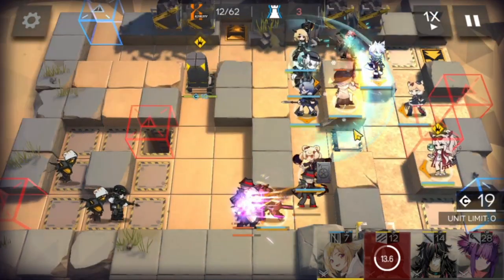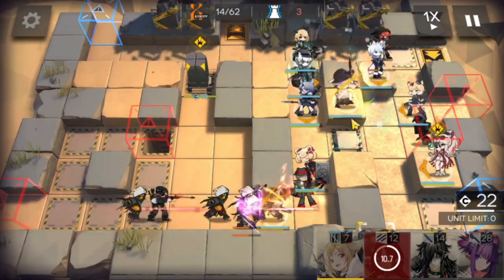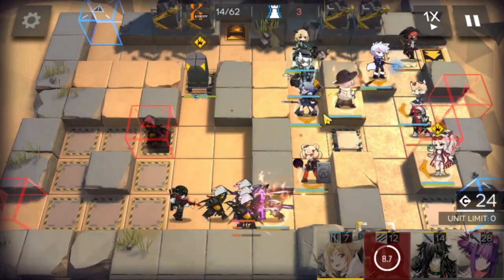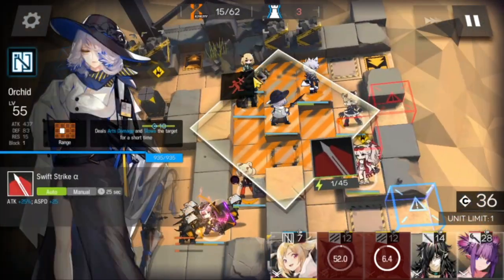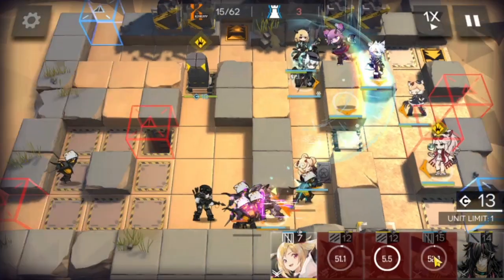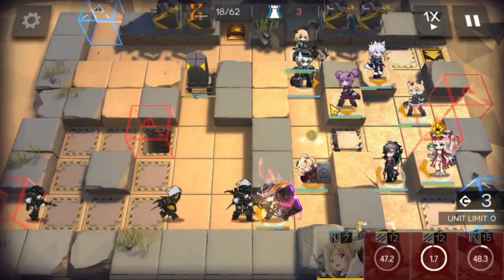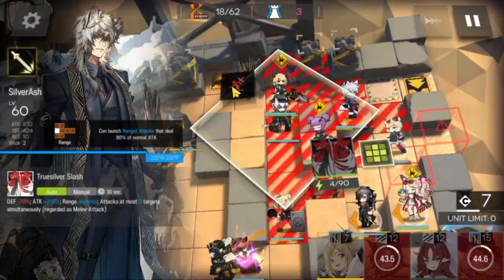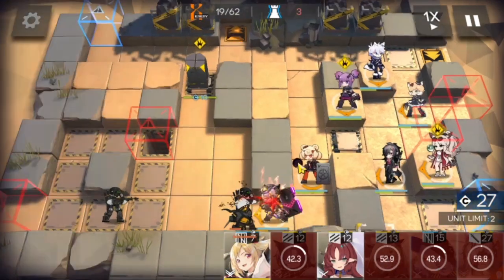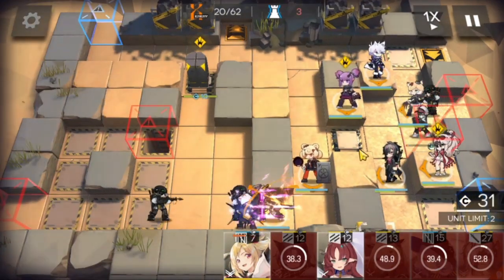Crown Slayer is through. We can take out some of the operators we don't need anymore — first off we're gonna take out Fang, take out Orchid. We're gonna put in the Lava and Midnight combo here. Now we just wait — we need to take out Silver Ash. And of course we're gonna take out Vanilla as well, just to have them available for later.